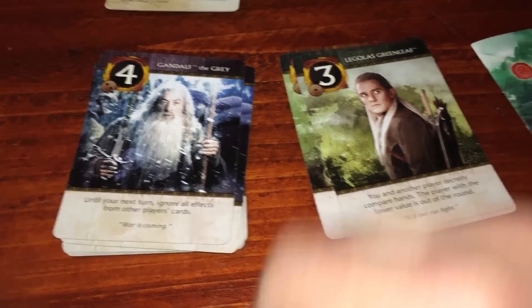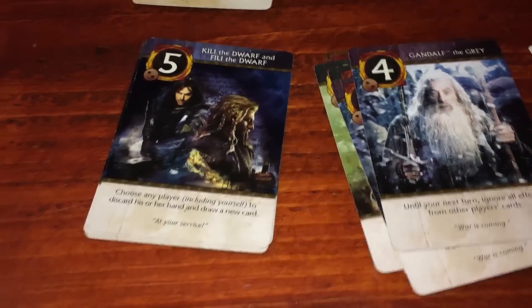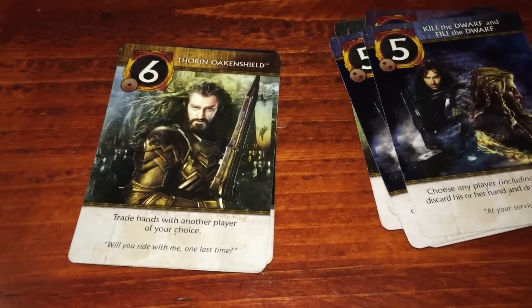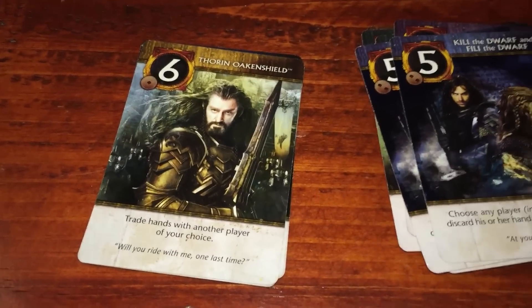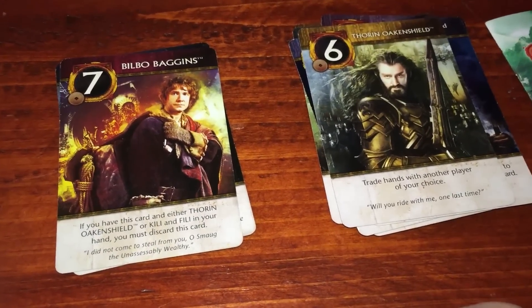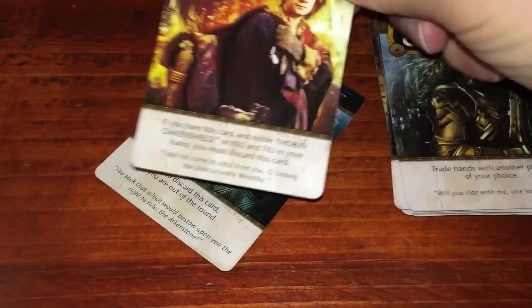Gandalf the Gray is your protector — he is number four. Number five is Kili and Fili, the Dwarves: choose any player, including yourself, to discard your hand and draw a new card. Then we get into the single copies. Number six is Thorin Oakenshield, who says trade hands with another player of your choice — rather fitting, since number six in the original Love Letter was the king. I think that was a really good choice.